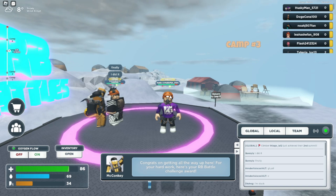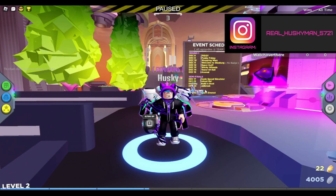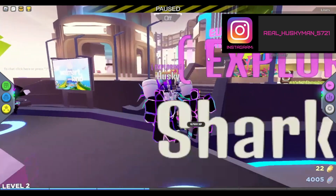Head back to the RB Battles hub. Once you're in the RB Battles hub and you've got the badge, head back to the event badges section over there.